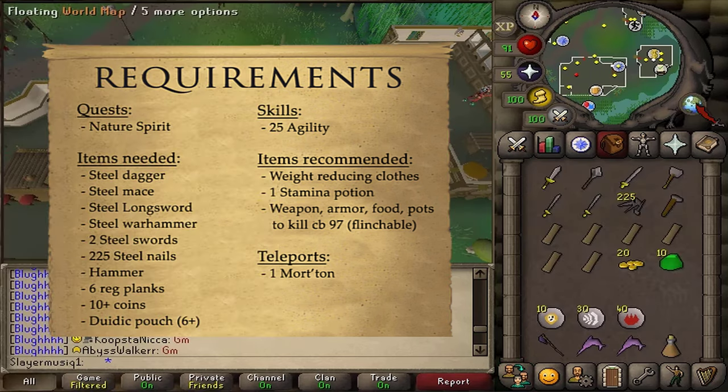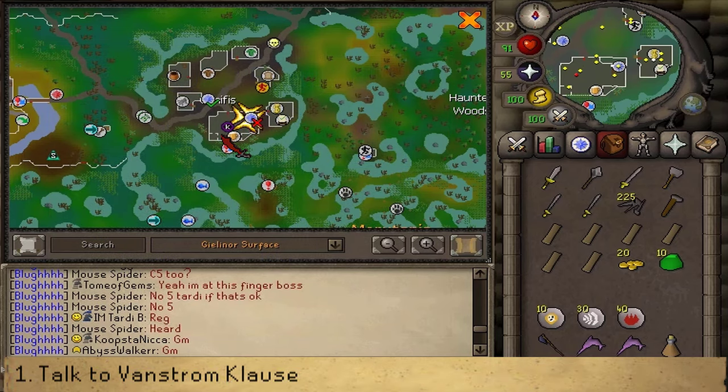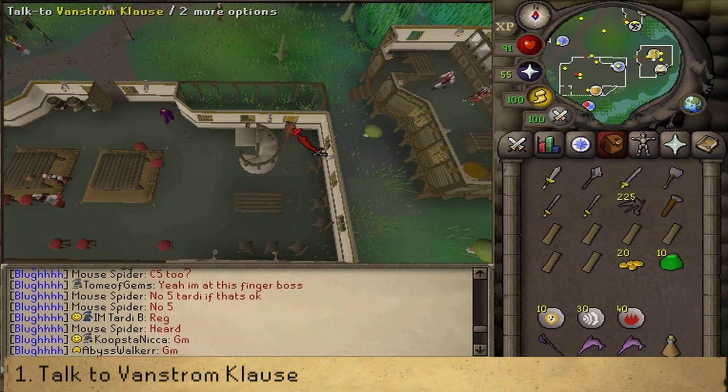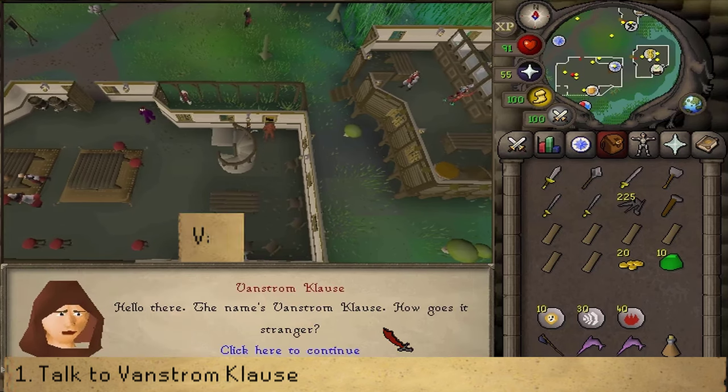Where to start this quest is in the center of Canifis, in the pub. There you'll find the quest start. Let's talk to Vanstrom Klause and select option 1 and then 4.